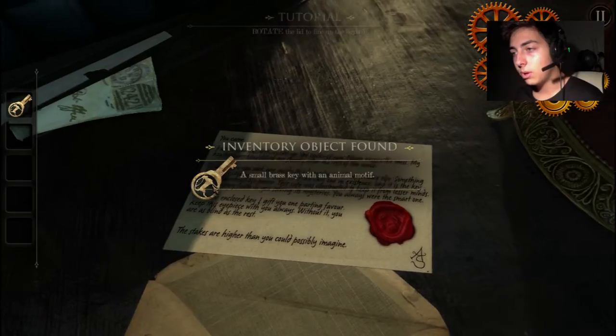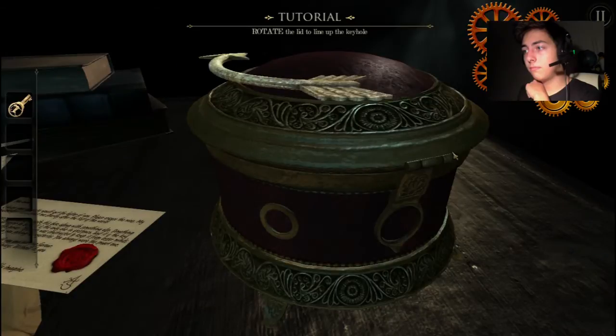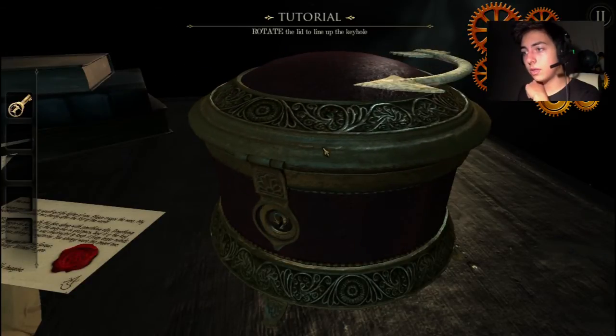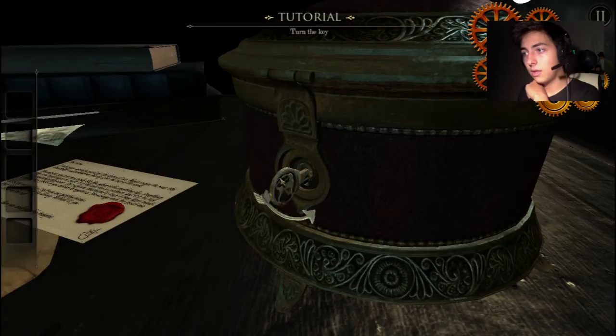Small brass key with an animal motif. Okay, hold on. Rotate the lid. Check the key. Spin the key.